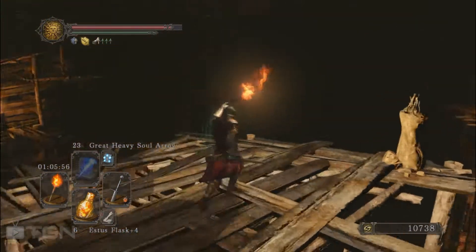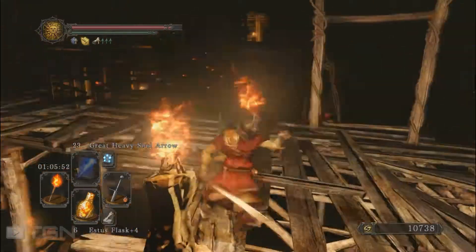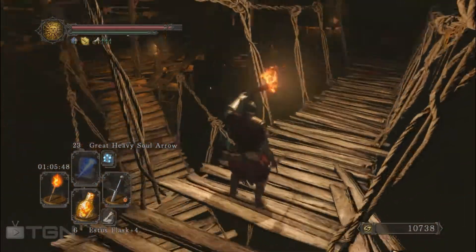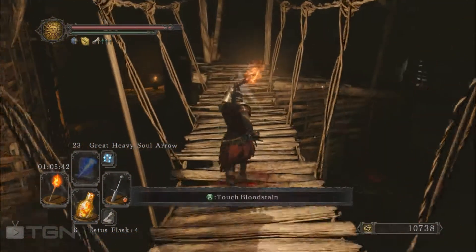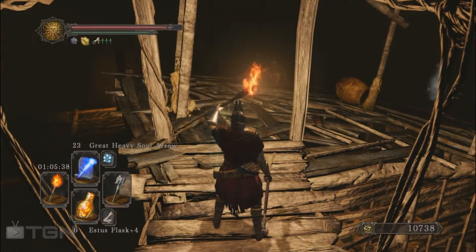We are just up the last path we took — this is where we come from and this is where we killed the hollow from downstairs. There is a dog there — I'm going to switch to magic spell to dispose of him.